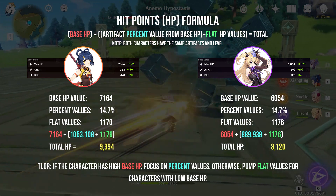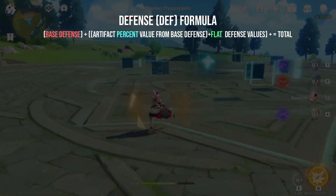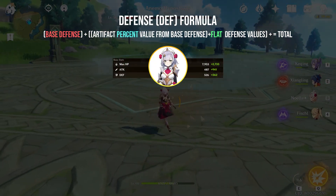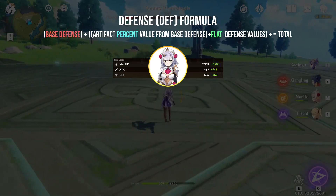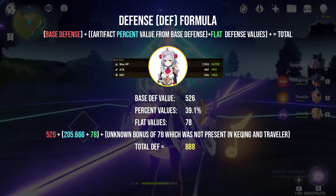In other words, they don't stack — unlike how most of our brains tell us it should. The same thing goes for defense, and a good example is Noelle. Although you can't really feel the damage reduction since we suspect there's a cap for it and the values are sort of low for now, you can take advantage of the skill effects.